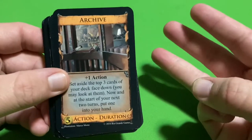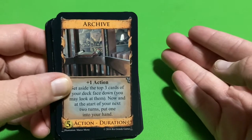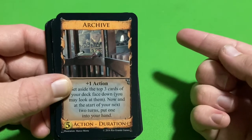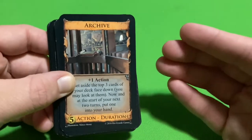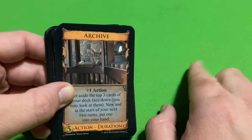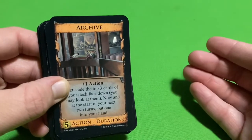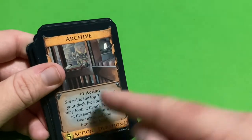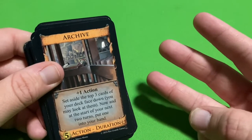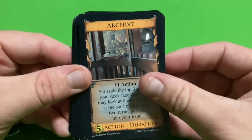Archive lets you set aside three cards from your deck. You put one of those right away into your hand, and the rest will stay set aside until the beginning of your next two turns. If you have a lot of Archives in play, you're going to get lots of extra cards at the start of your turn. Some may not be great, but some may be good too. It will definitely improve your hands, giving you some powerful turns. Plus, you could put the best of the three cards into your hand each time you played it. Archive is definitely one of my most favorite duration cards — second favorite card in the set.